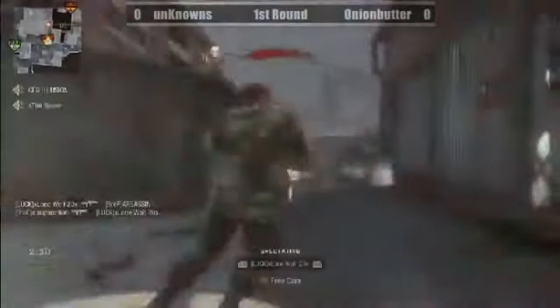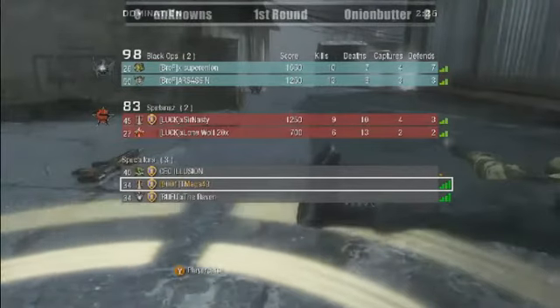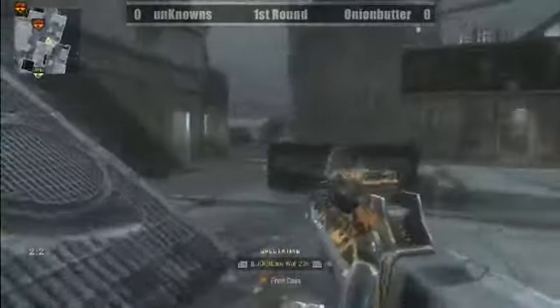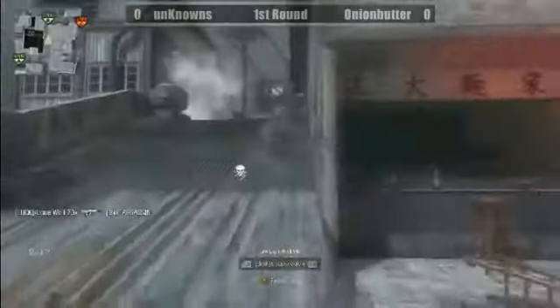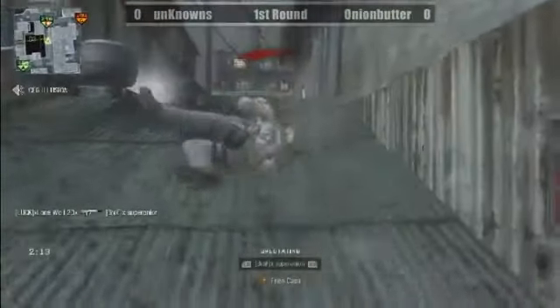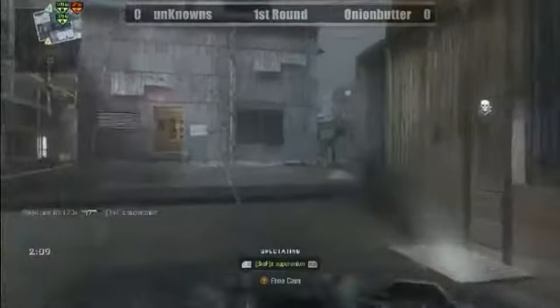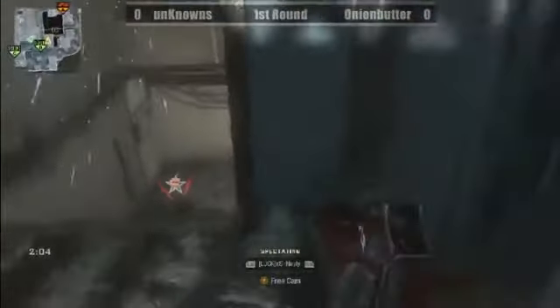We've got a close game so far — we haven't gone over the score much, but we will now. The Unknowns, SirNasty and Lone Wolf, are trailing OnionButter 102 to 85 right now. Super Onion attempts a defense on B but is taken down by Lone Wolf. SirNasty helps Lone Wolf with a cap on B.